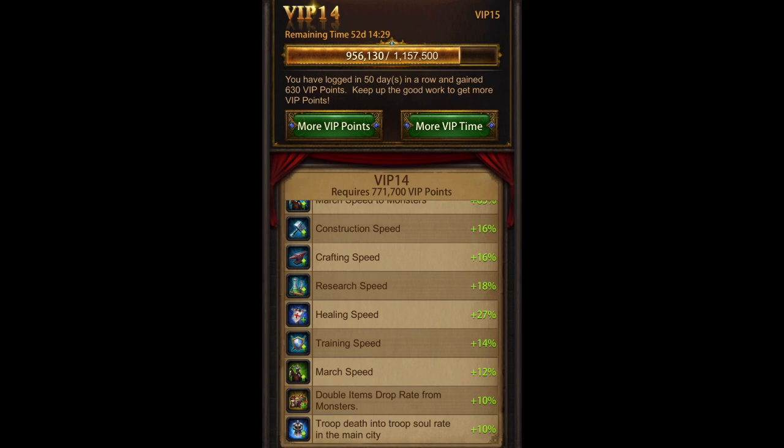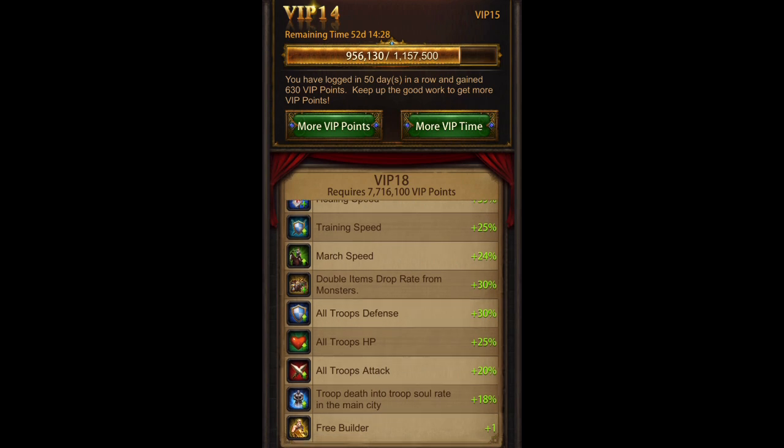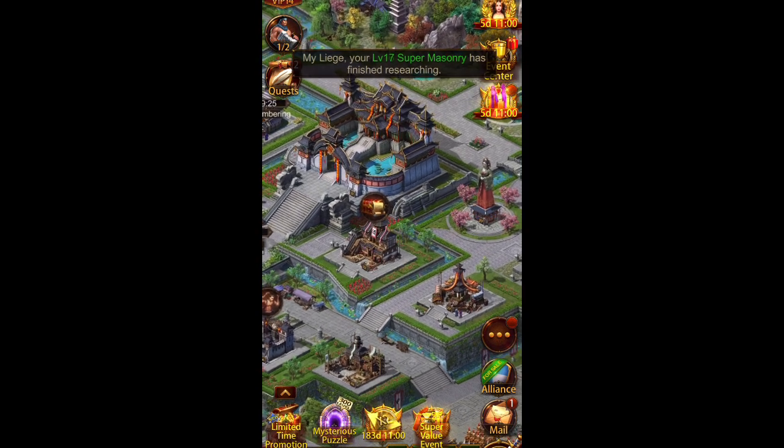We'll get a double item drop rate of 10%. The reason I said to go with no general is because Baybars and a ring is only going to get you up to about 45–50% luck, and if you're not well over 50% you're better off not having a returning mat march — it'll just be quicker. But if you can get your luck up around 70–80%, like with VIP 16, 17, or 18 giving you the extra double drop, then it's definitely worth it to stay in the march.